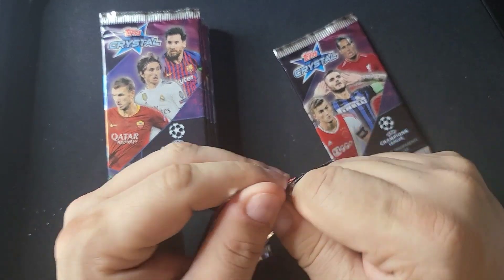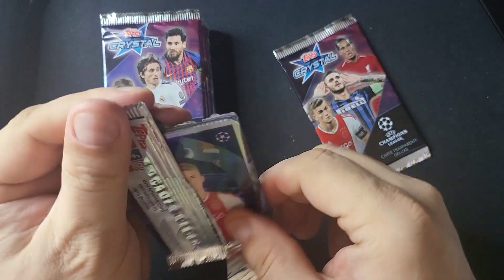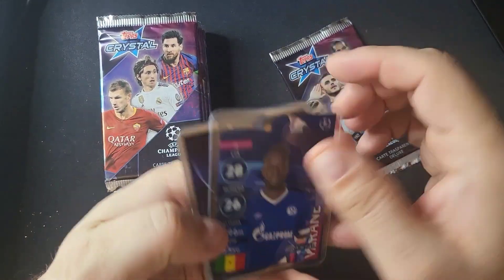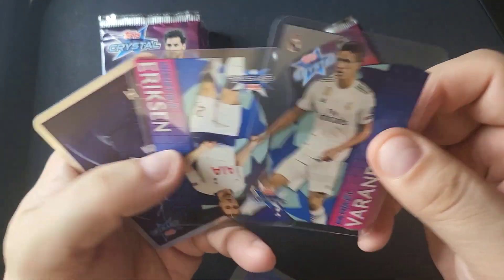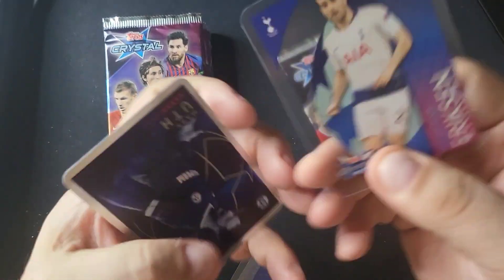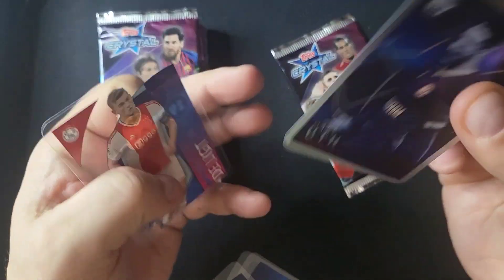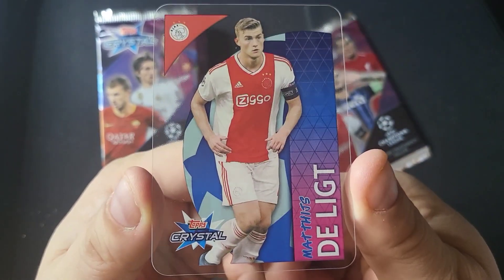If this was the 2019-2020 Topps Crystal, I don't think I would have bought individual packs, because I'd only want a sealed box. I wouldn't want somebody to pull the Leroy Sane, pull the Haaland, and then sell the rest. Rafael Varane here. But there isn't that kind of big card in this set — even the Mbappes only sell for like $15 or $20. Christian Eriksen.